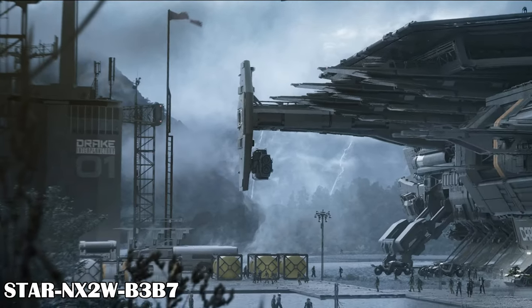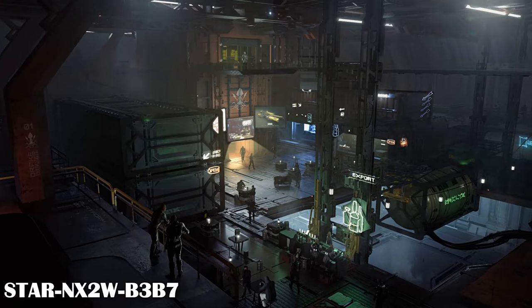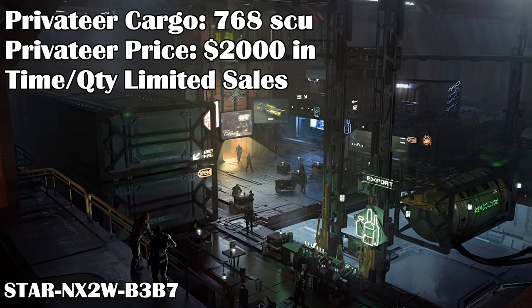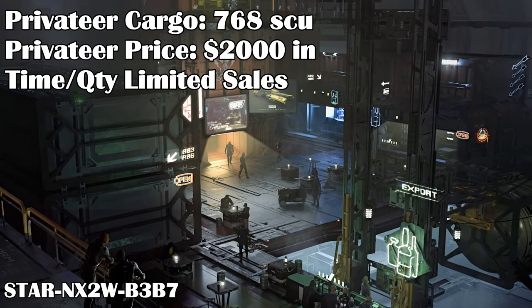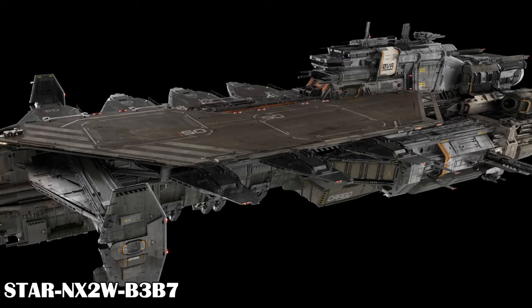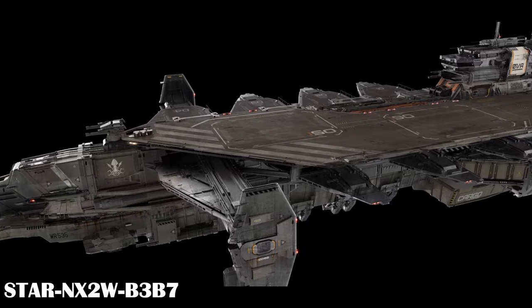The Privateer variant replaces the cargo bay with lots of shops and markets. People can sell their goods from the shops and each has its own storage space. This variant only has a ship cargo capacity of 768 SCU, as the rest is used by the shops. The Privateer goes for $2,000 and is also on time and quantity limited sales. It's a competitor for the Banu Merchantman, with the benefit of having landing pads for merchants and customers to use for buying or selling while the ship is on the move.